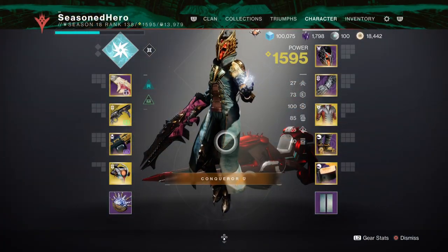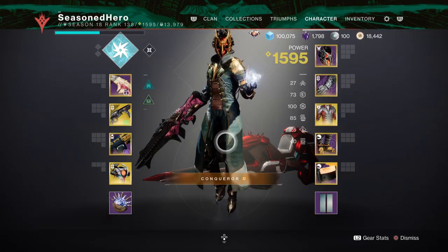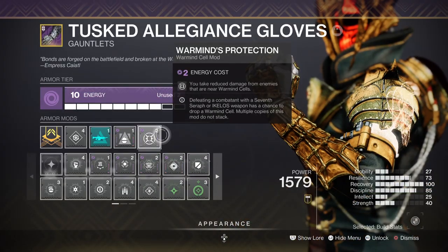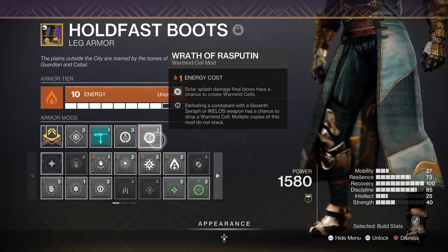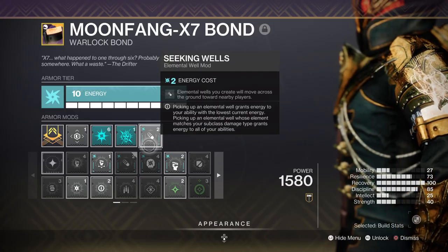For stats we have 70 in Resilience, 100 in Recovery, and 80 in Discipline. For key mods we have Battle for Weavers for getting 2 elemental wells instead of 1, Warmind Protection where you get damage reduction when enemies are nearby your Warmind cell, Elemental Ordnance where using your grenade can make wells, Wrath of Rasputin where solar splash damage can create Warmind cells, and Seeking Wells which allows wells to track to you.